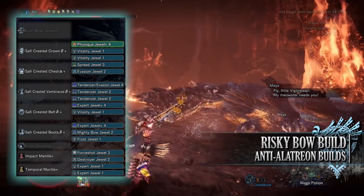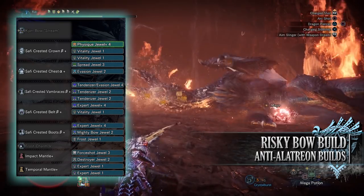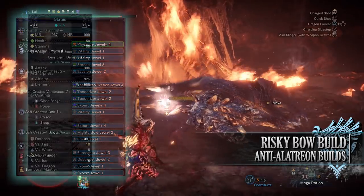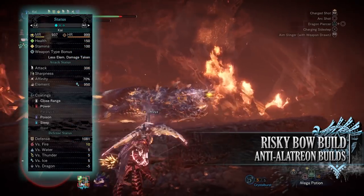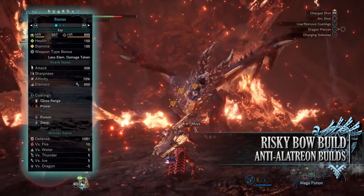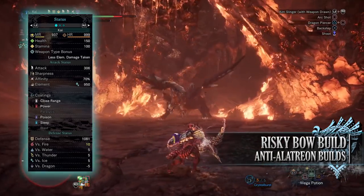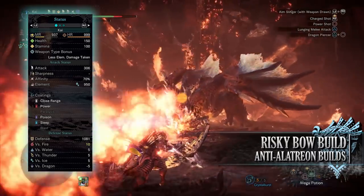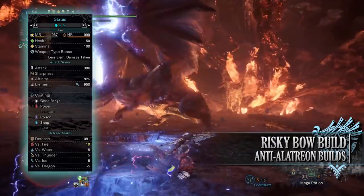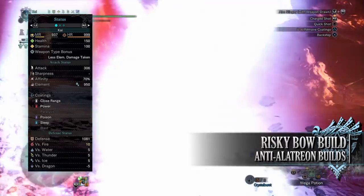As for the jewels in the mantles, I've gone for a Destroyer Jewel for a little bit of Part Breaker, a Four Shot Jewel for a point in the Normal Shot skill and more Expert Jewels. If you've done what I've done here, you should have a build with 150 health and 100 stamina, which will be 200 health and 150 stamina when you're on a hunt and taking all your relevant consumables. You'll have an attack of 306 with 70% affinity — this is with the true Dragon Vein Awakening buff active.